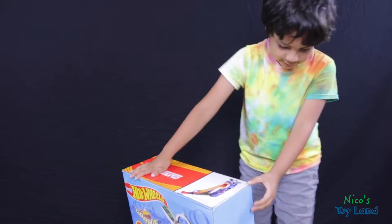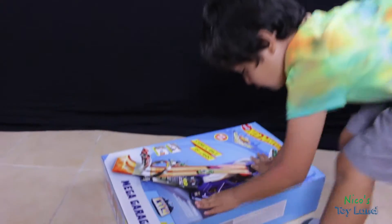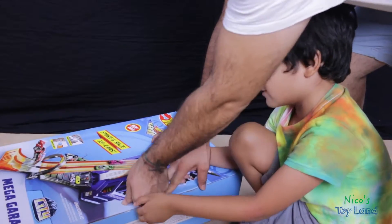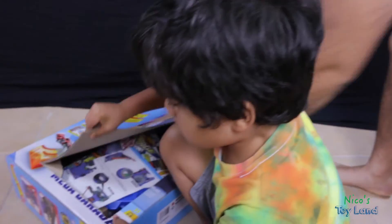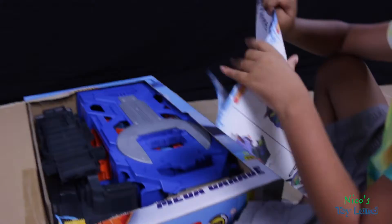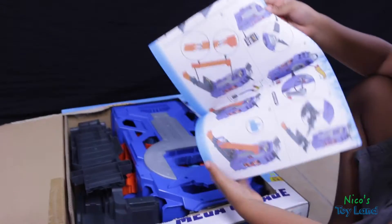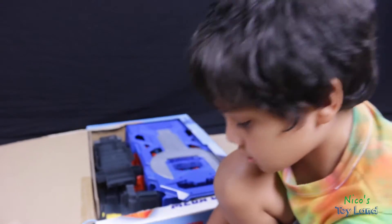Wait, I think there's something here, like the other sets. Yep, there is one. Thank you, Dad. So these are the stickers. This is the map — the Hot Wheels City map. Yeah, that's the map. Those are the instructions? Yeah, these are the instructions that I'm holding in my hand. Should we get this stuff out? Yes, let's get everything out so we can start building it.